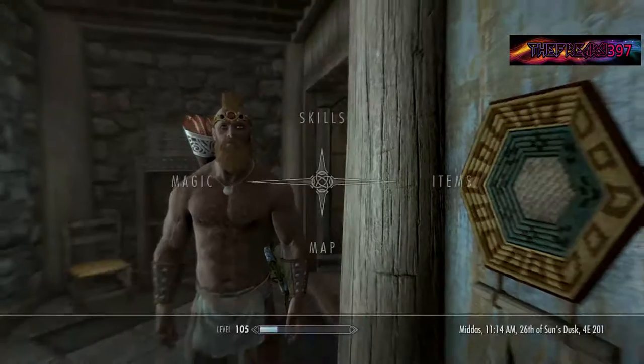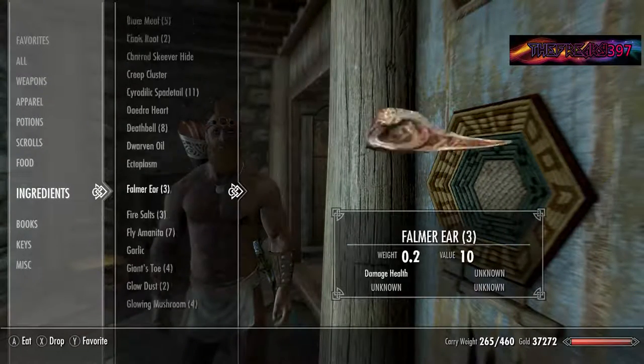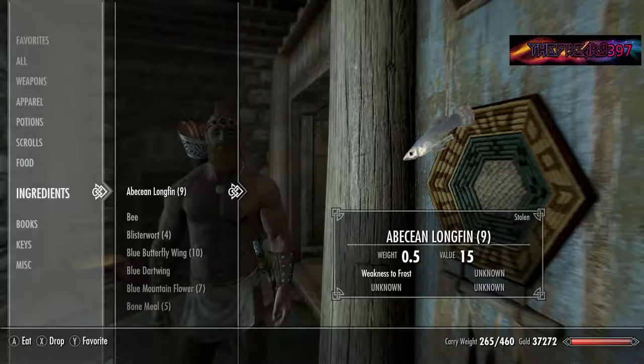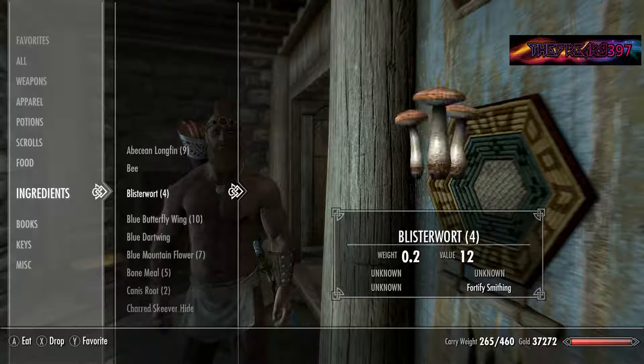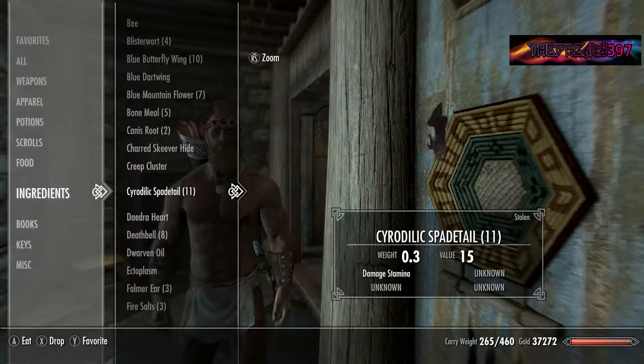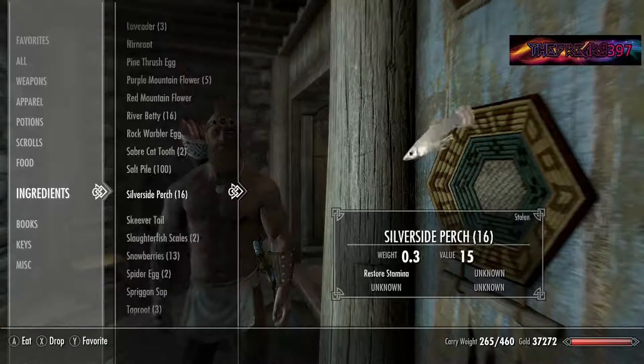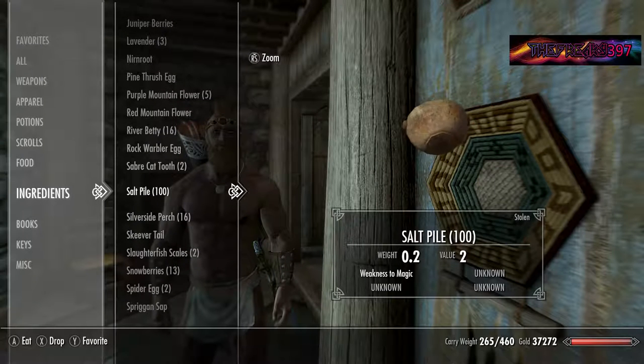Everyone can still do it from what I've seen. First of all, what you're going to need to make the potion itself: you're going to need Abecean Longfin, you'll also need Cyrodilic Spadetail, and you'll need a whole load of Salt Pile — in this case I've got over a hundred. You can get all three of these from outside Riften near the fisheries, either in the fish barrels for Salt Piles and Cyrodilic Spadetail, and you can get the Abecean Longfin in the water.